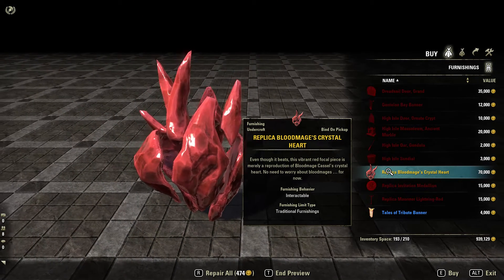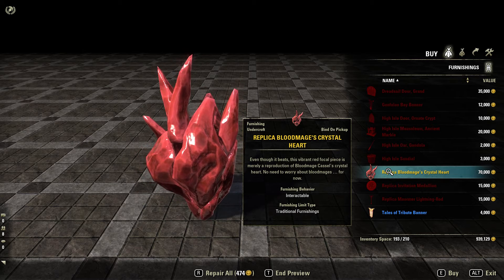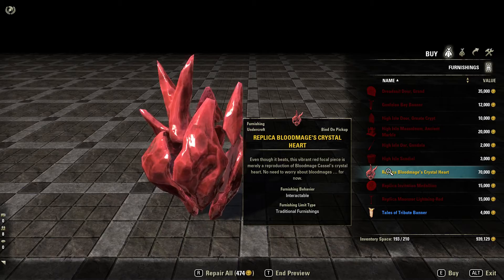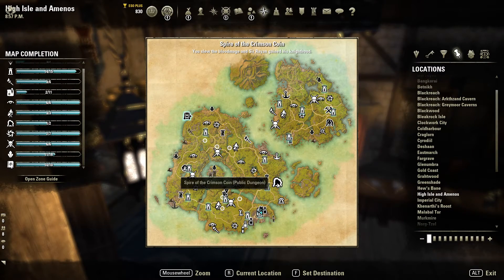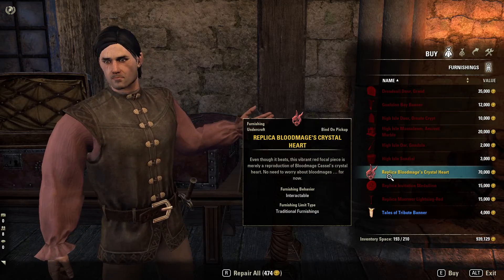The next one is also not creepy — this is a Crystal Horde, and it's moving. Very nice. You'll get this for the Crimson Coin Conqueror Achievement. That's this public dungeon over here. Kill the five regular bosses in there and you'll be able to buy the totally non-creepy moving crystal heart.